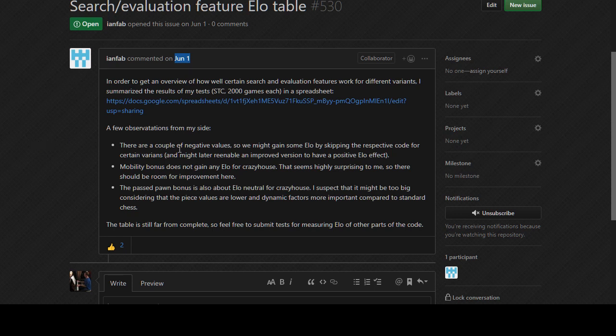There are a couple of negative values in the feature ELO table, meaning skipping those features is beneficial. Mobility does not gain anything for crazy house, which seems highly surprising - there might be room for improvement there. Passed pawn bonus is also about ELO-neutral for crazy house, which makes sense since crazy house is a sharp game.